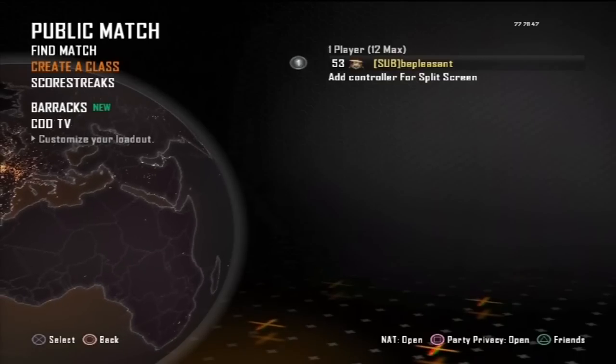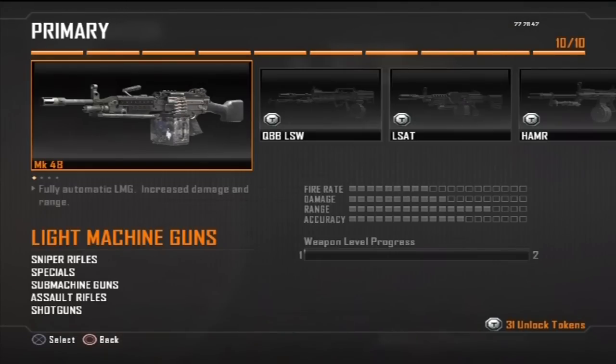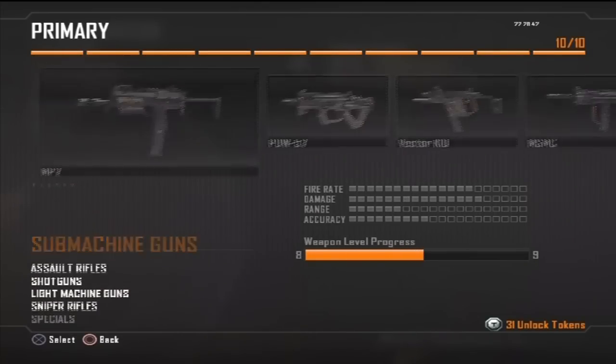I'm pretty sure this is a glitch because I'm almost certain that you need all the camos to get gold. Guys, please like the video. I've recently done a Black Ops giveaway, so make sure you check up on that. Hope you guys like it — peace.